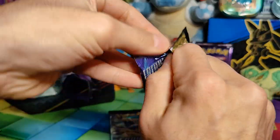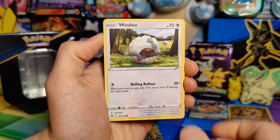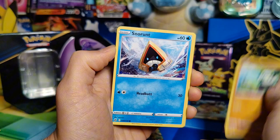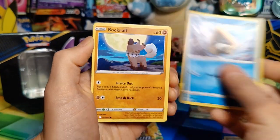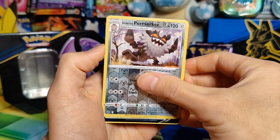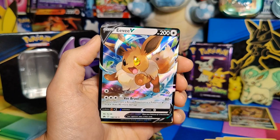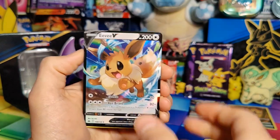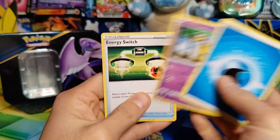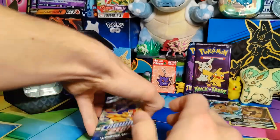Pack number three: Wulu, Shinx, Pan-Cham, Snorunt, Rockruff, Galarian Perserker. Are you freaking kidding me? Another Eevee V! You have got to be kidding me. That is so annoying. Water Energy, Carnivine, Giraffe, Hurricane Energy Switch. What a just ridiculous, ridiculous thing.